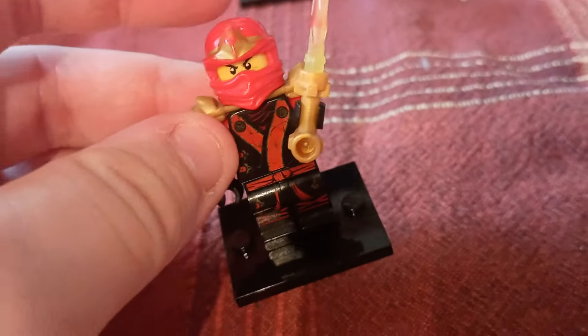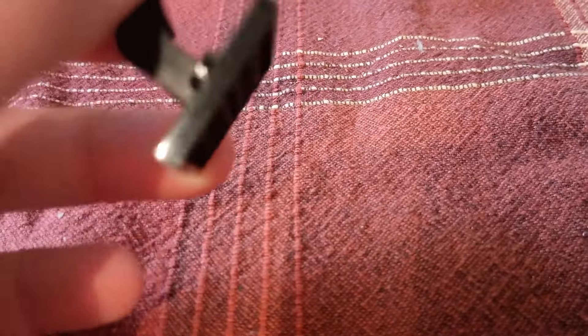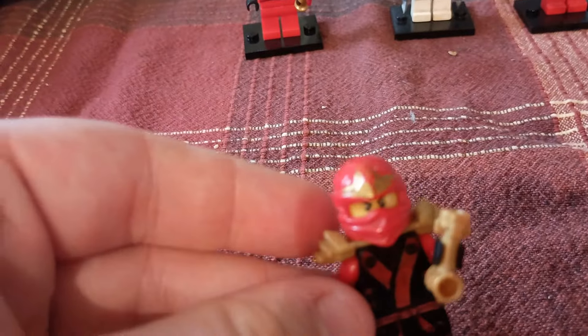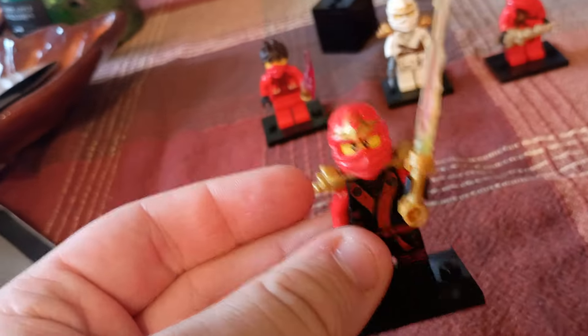Elemental Kimono Kai did have a weapon — he has this cool elemental crystal blade. This one is all mine; I haven't ordered him on Bricklink. I had two of this guy back in the day. His feet are very loose — it's hard to get him to stand up straight. His printing is faded and scratched, and so is his headpiece. I'm probably going to get another one just to have a better quality one.